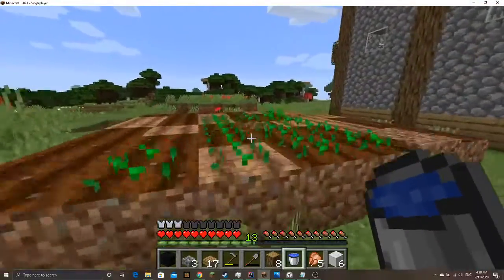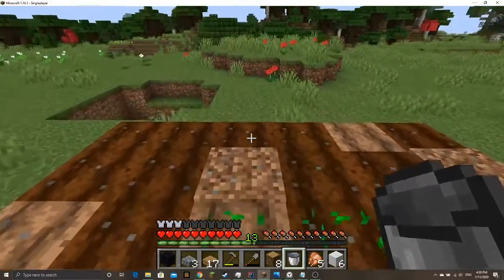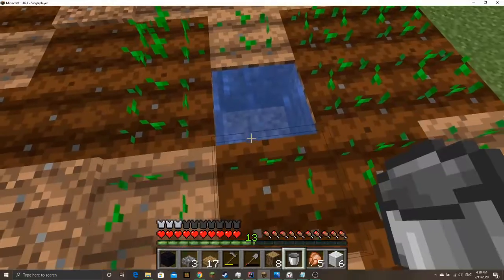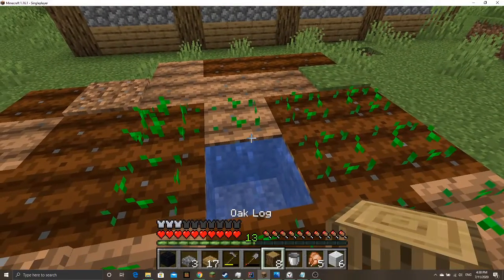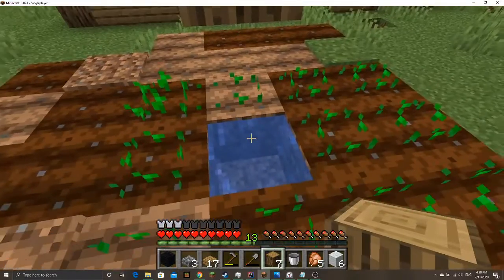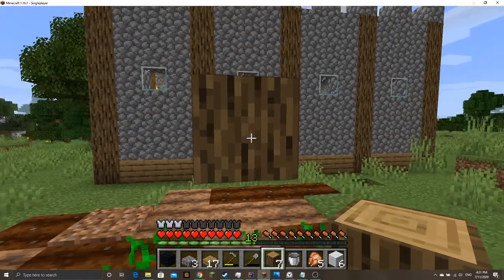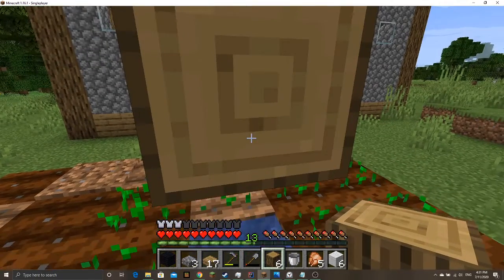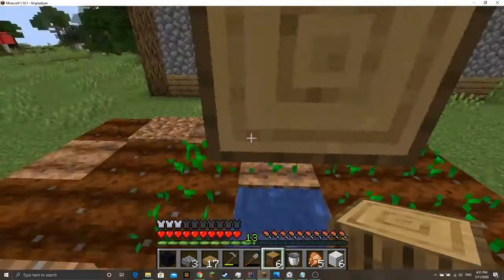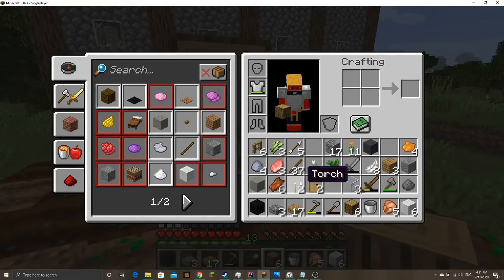We'll just place some stuff around there. See, the ground around is quickly drying and we don't want that. Actually this turned out pretty good — we want it like that, and then we'll have a torch above here and hopefully it will provide light. I think it will.